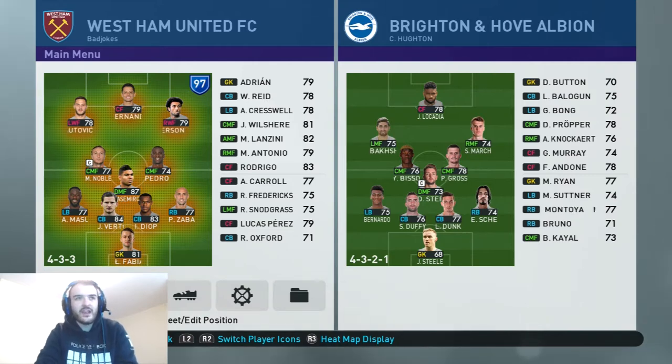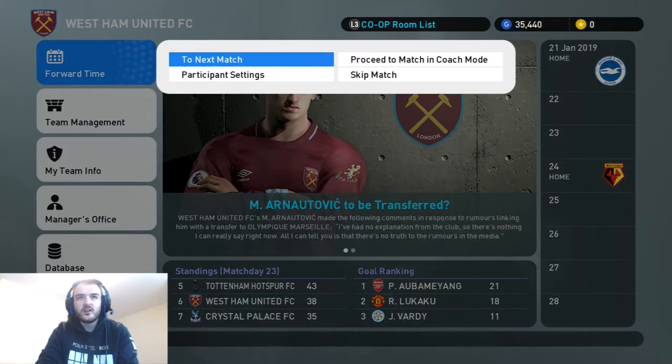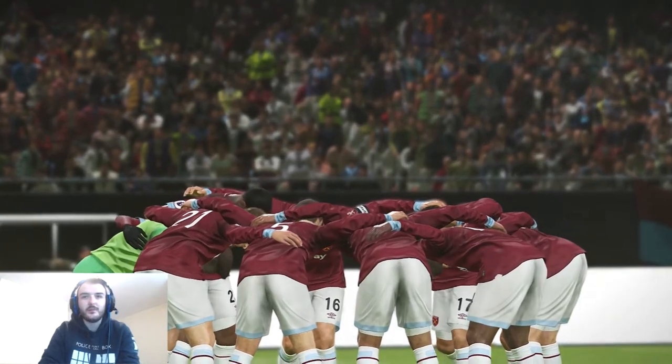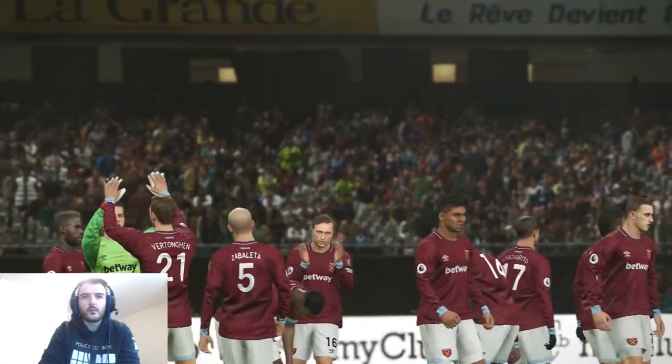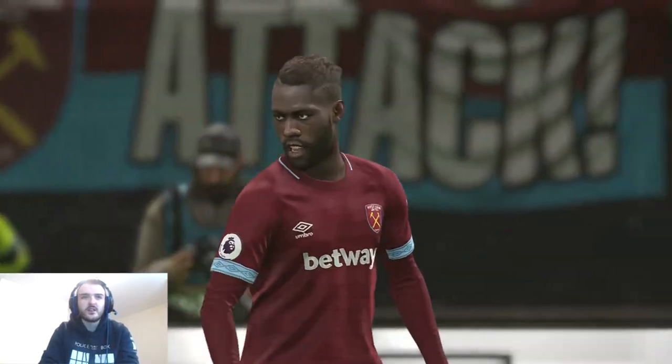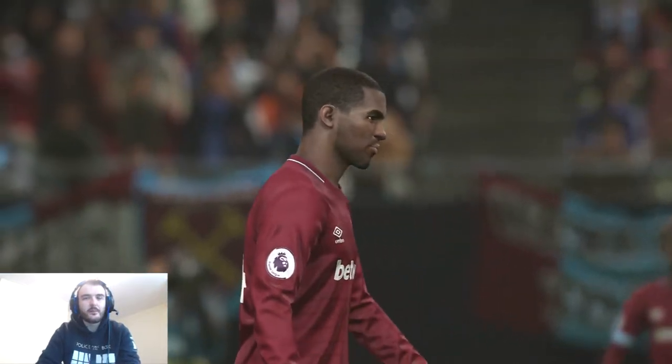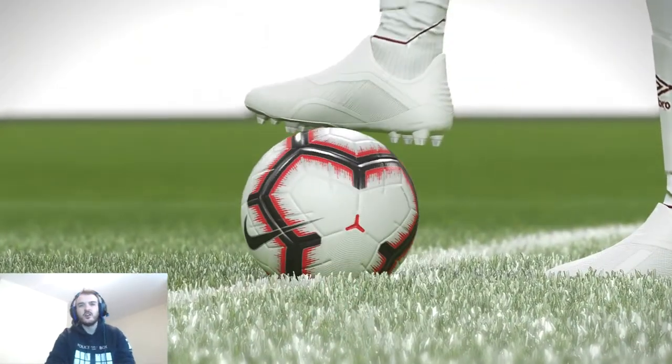Not much change, if any, from the Arsenal game. Masiwaku on the left, Vertonghen and Diop in the middle of the defence, Fabianski in goal, Zabaleta on the right-hand side. Casemiro, Noble and Obiang in the middle of the pitch. And then up top it's Arnautovic, Anderson and Chicharito. I just can't get over just how good the graphics are for this game. They are just mentally good — I've not played this for a good few days, not since the last Barcelona episode came out.